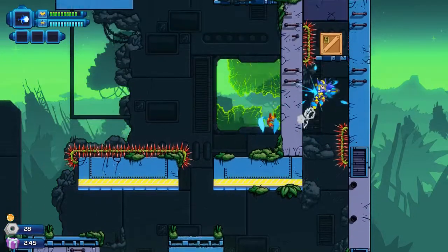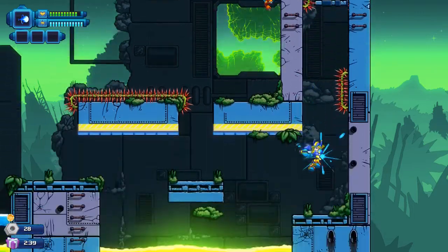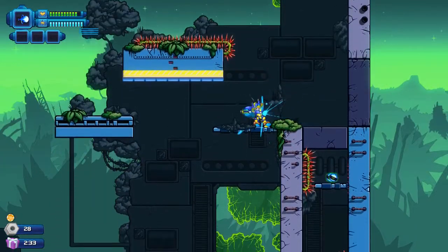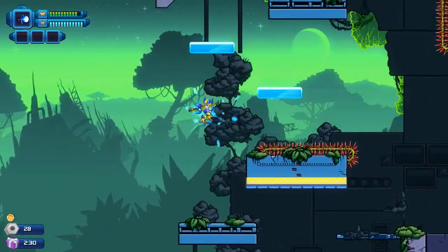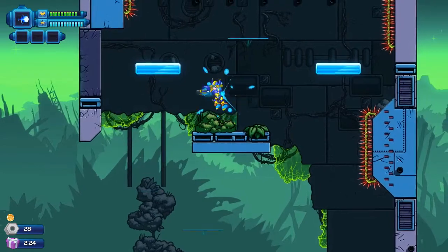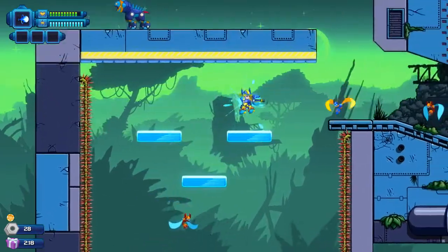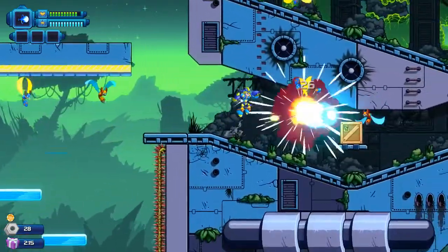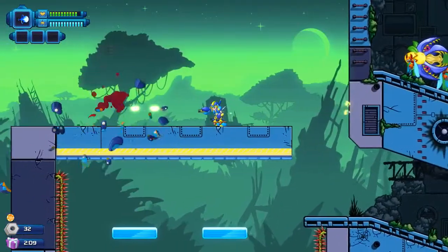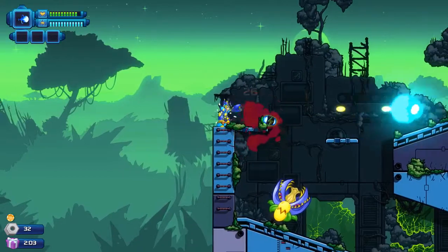That guy's stuck so I'll just leave him. Oh wait — I lied, that's the right way to go. I thought that thing was blocking me but it was not. Only slightly embarrassed. Yeah, you know it's a Mega Man-like game when — well, first of all the character looks a lot like Mega Man but it's a girl, and the sword guy is a girl too. So it's kind of the opposite of Mega Man and Zero.